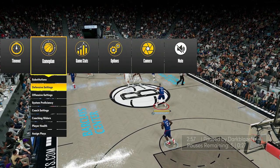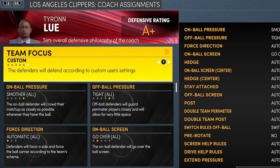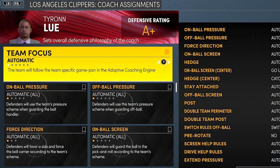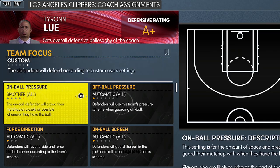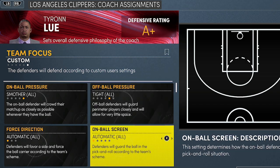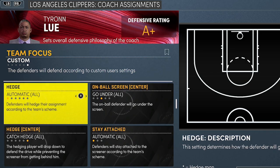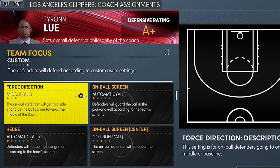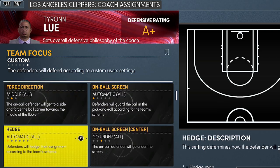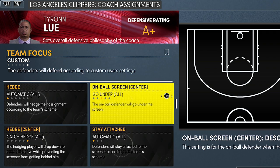If y'all want to fix your defense, go to game plan, defensive settings. You'll see board pressure — make sure you put it on tight or smaller defense if you play with a team that has defense. For off-ball, do not put on nine ball because you're going to get beat by back cuts, unless you're playing against Clay Thompson or sharpshooters who can't slash to the rim. Make sure you put false direction on middle too, to cut off the baseline because guys like to go baseline.